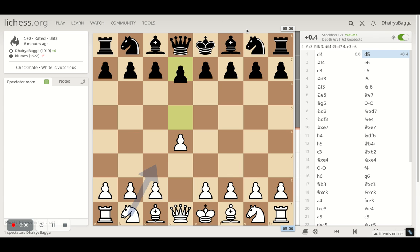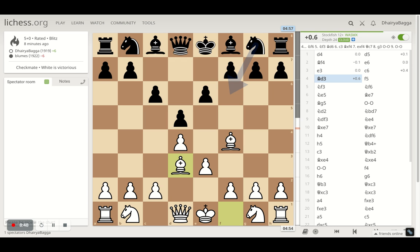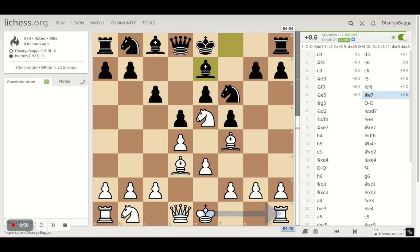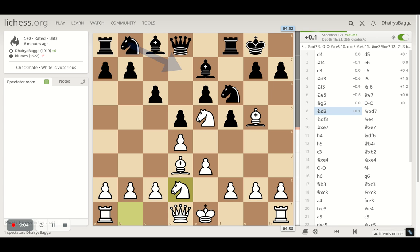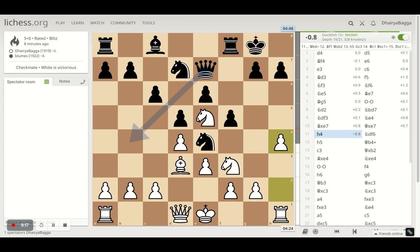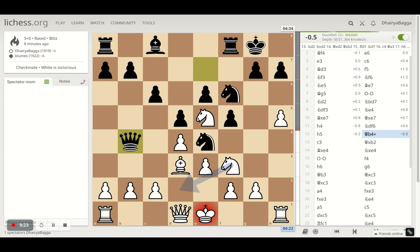Let's analyze the game quickly from the computer's perspective. It starts with d4, d5, then bishop f4, pawn e6 by the opponent. I play e3, c6, followed by bishop d3 — standard development moves. Knights come out for both players. My knight acquires e5, a very good square in the London, and that's why knights on e5 are amazing. I try to pin the knight and eventually get the other knight out on f3.